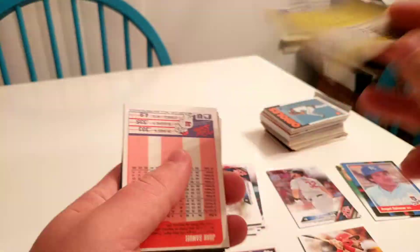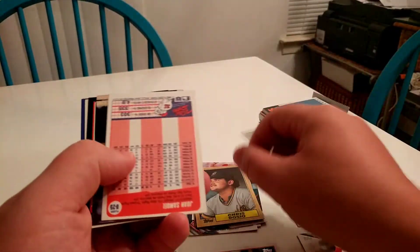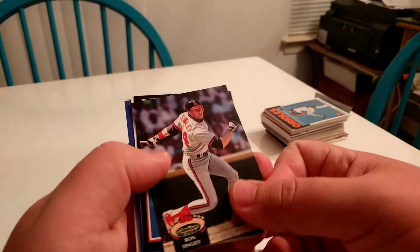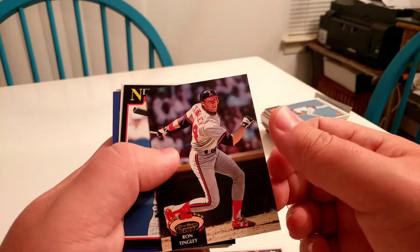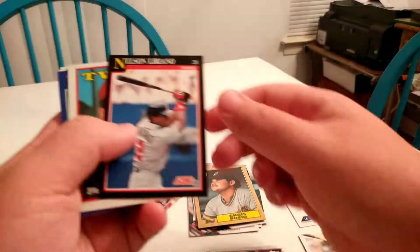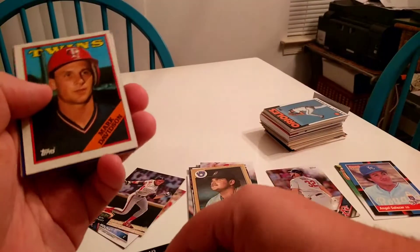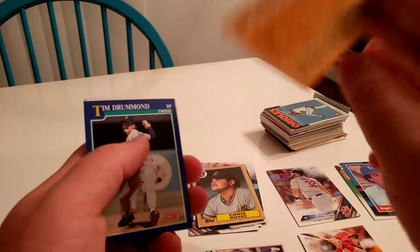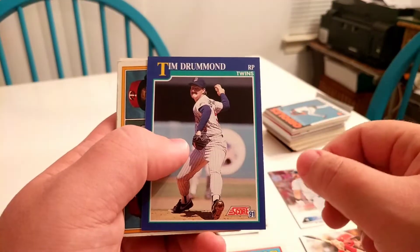Chris Bosio — he's a pitcher. Juan Samuel at second. Ron Tingley. Some of these guys I'm going to have to look up, especially if they don't have the positions on the front.